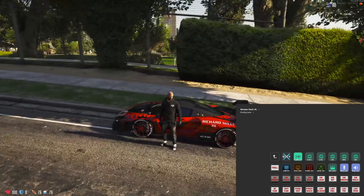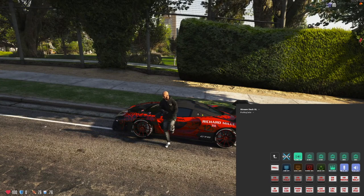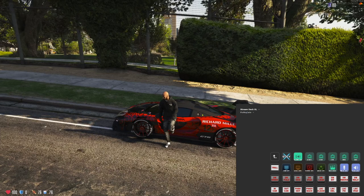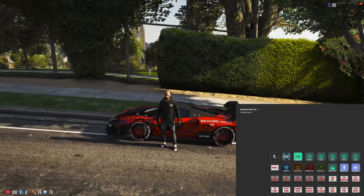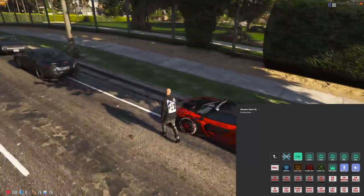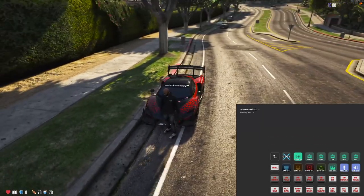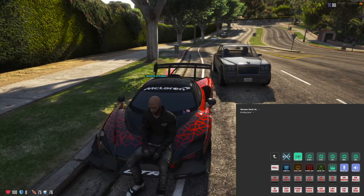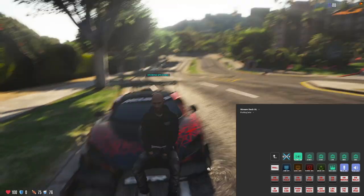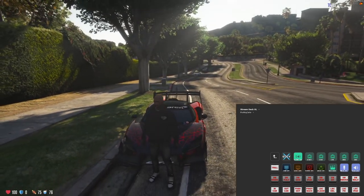The lean keybind is one I use whenever we're on a block or standing next to our cars — I press the button and he automatically leans. Notice on the Stream Deck that every time I press a button it goes gray; I can press it again to bring the light back on. The next one is sit — basically sitting down in a chair or on the front of my low-rider cars. Davante sits down with a smooth little delay.